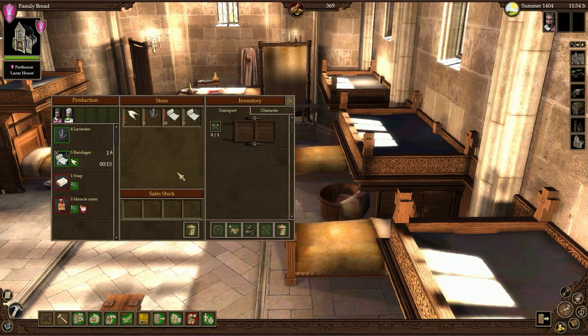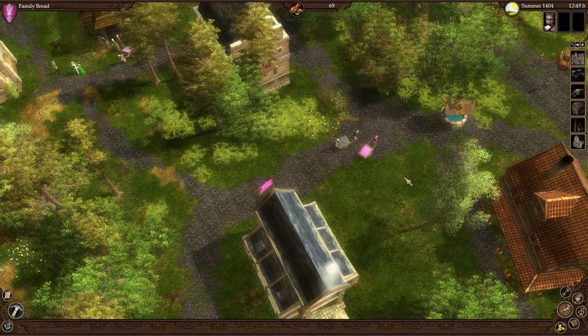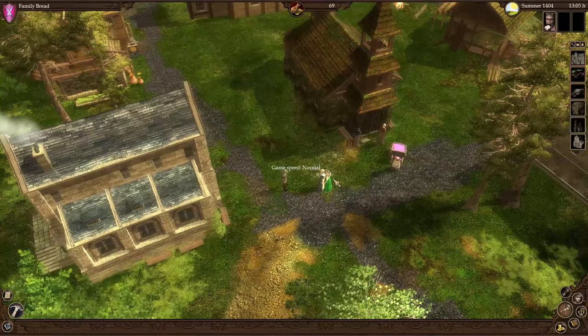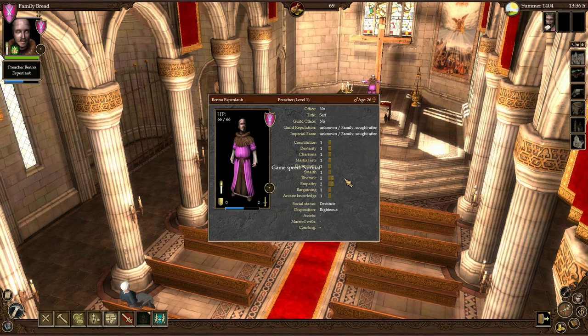I think that's enough bandages for now. I'll have him make a little bit of soap. Unfortunately, some of these things do take a while to make, so you're going to want to get a lot of people working in these buildings early to help make up for that. I'll send the pest house cart to the market to have it there ahead of time so I can buy some honey once we get a little bit more money. Our church - there are definitely some people out here who want to go to church. So we're going to tell one of the people in the basement to give a sermon. Normally I would have my own personal guy do every sermon just because he's most likely to have a lot of Rhetoric.